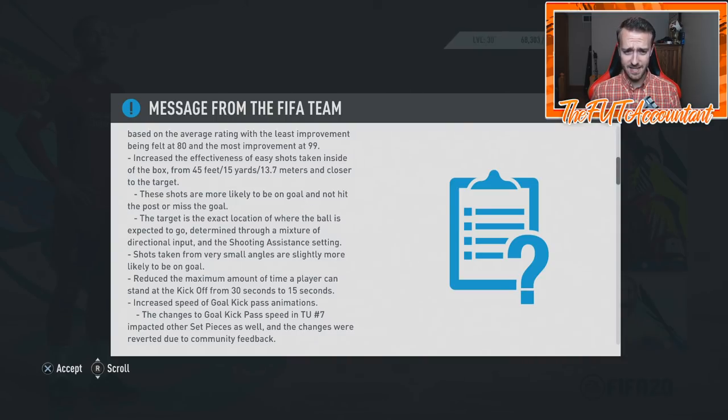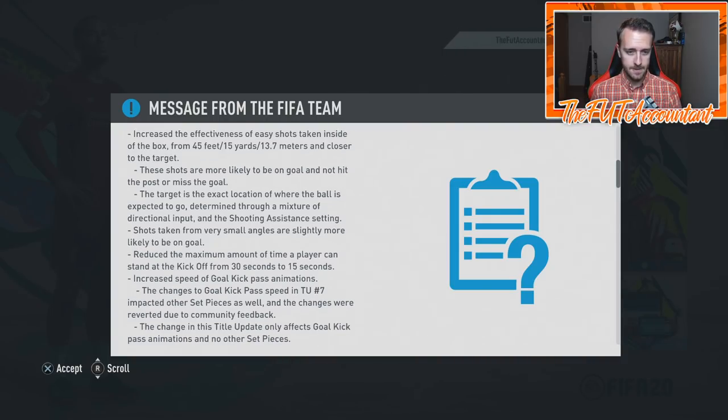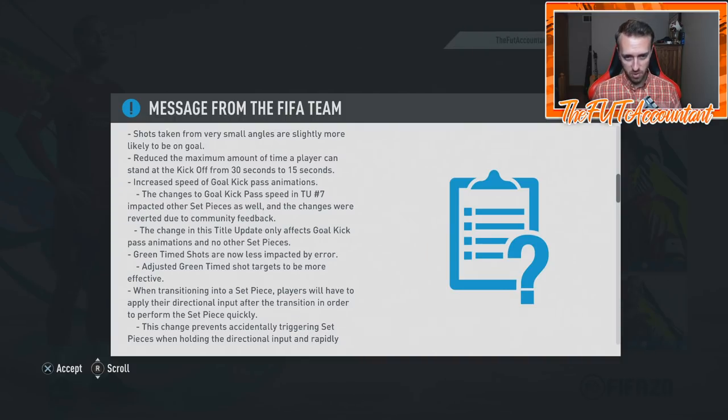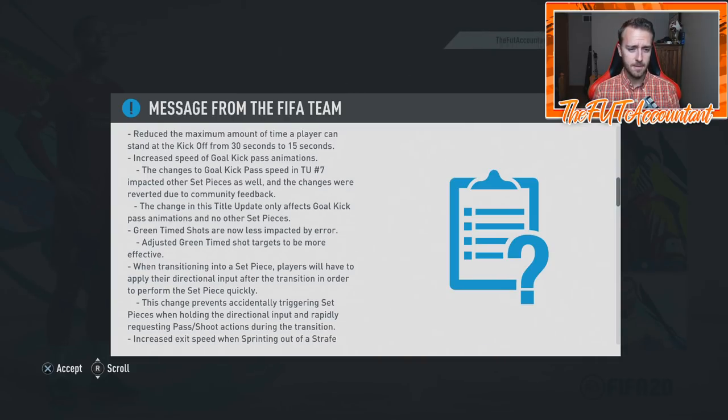They reduced the maximum time a player can sit at kickoff from 30 seconds to 15 — I like that. They increased the speed of goal kick pass animations. Green time shots are now less impacted by air and are more effective. Maybe we'll actually see shot timing be more important now, because before, not many people would green time shots because it really just wasn't that worth it.